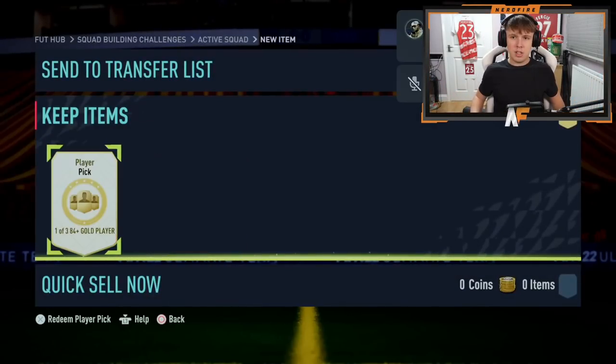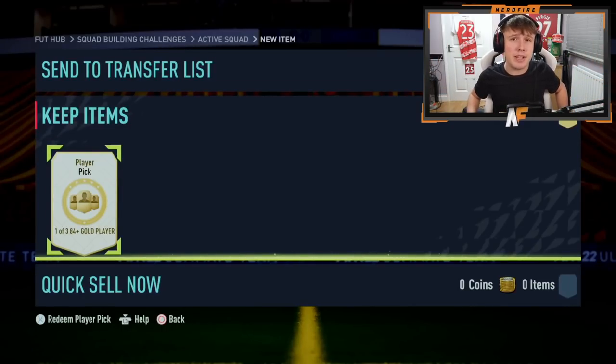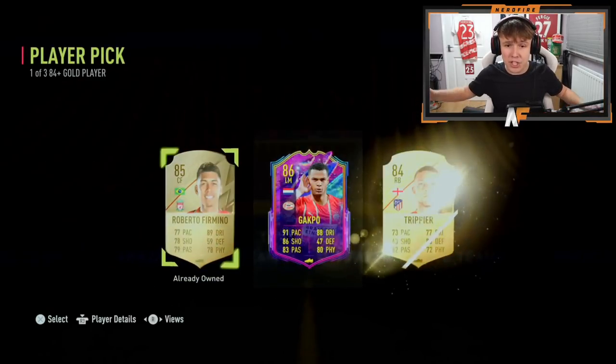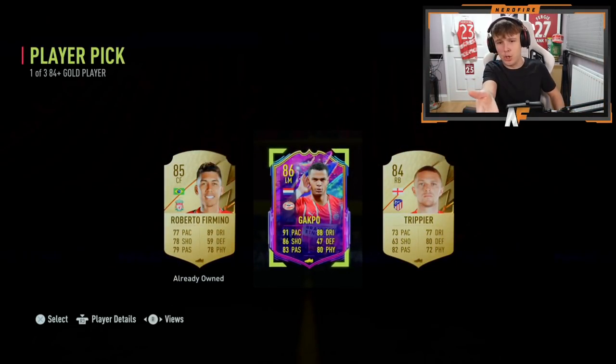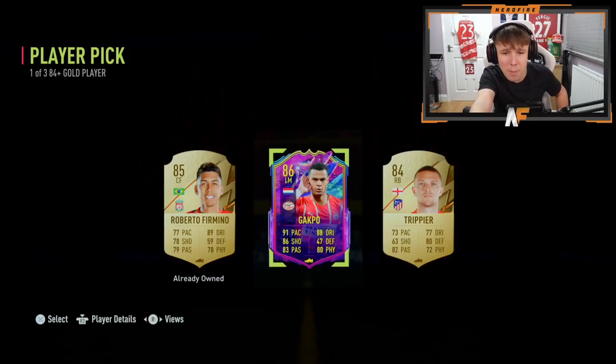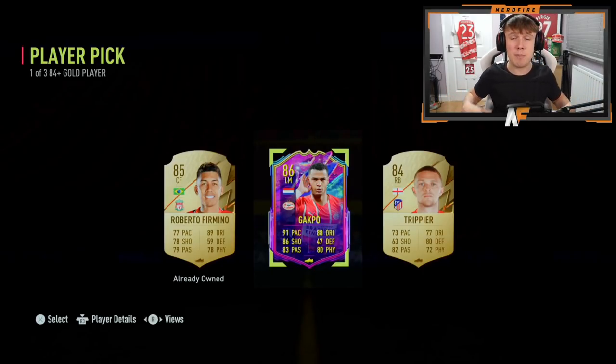LeBros is here with the next 84-plus player pick. Let's hope it's a good one. He's cracked it open and — Future Stars! It's Gappo! The card is actually good: 91 pace, 88 dribbling, 86 shooting — a solid card, just one of the cheaper Future Stars. Still, it is the second Future Stars we've seen, so that's a dub.